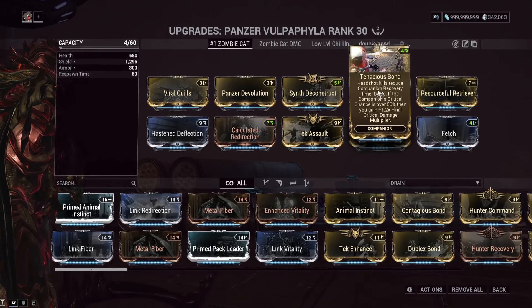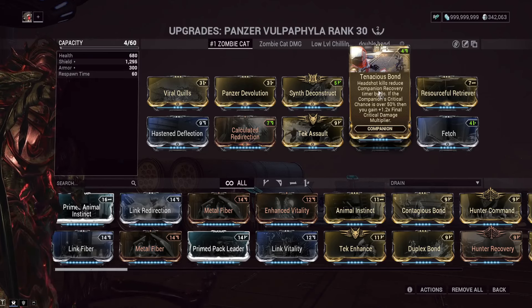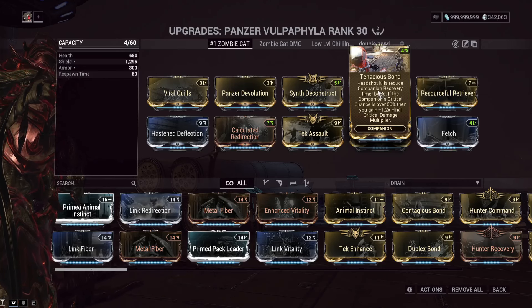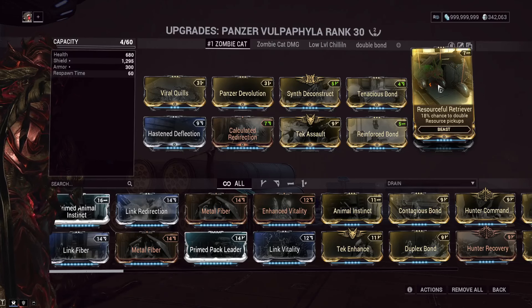Tenacious Bond increases our Warframe's crit damage as long as our companion has over 50% crit chance. With this build it does have over 50% crit chance, and I'll show you a budget build to achieve that with lower investment.